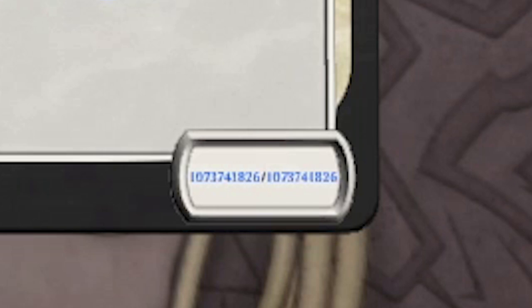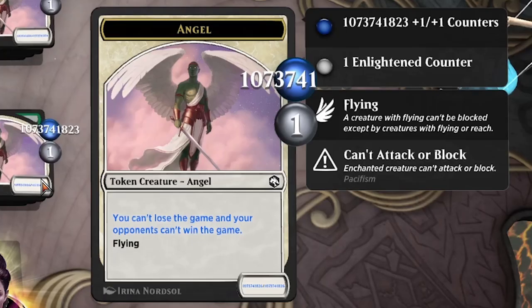If they allowed there to be 2.1 billion as a signed integer number of counters on a card, the second they calculate the power and toughness, it would overflow — assuming the power and toughness were not zero or a negative number. So shout out to SKFOT for solving this one. I can't believe I didn't think of it. The entire proof is the fact that the power and toughness is sitting at 826 for the last three digits instead of 823. It was right there in front of my face. While we were recording, I looked at it, but it was too blurry and I couldn't zoom in on Arena. Looking back at the footage and enhancing in Photoshop, now I can see what it was. I almost had it.